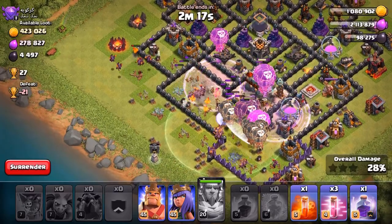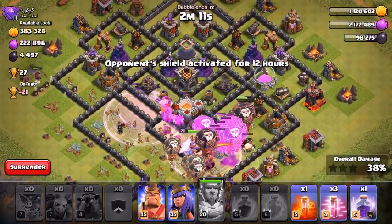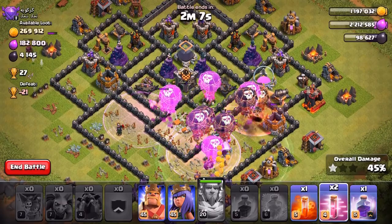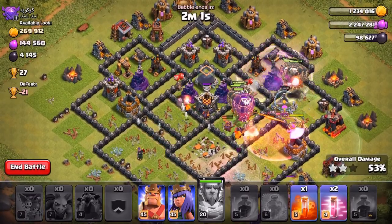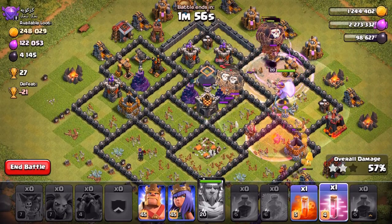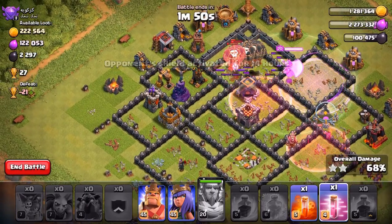Hopefully that warden ability right there will not ruin it for us. I'm not too sure what I used — maybe a haste spell or something like that. Let's see how the balloons are doing. I'm just going to go with the haste here too. I'm probably going to have to use all my spells right now. We're going to reach up and take care of the wizard tower as well as the air defense.